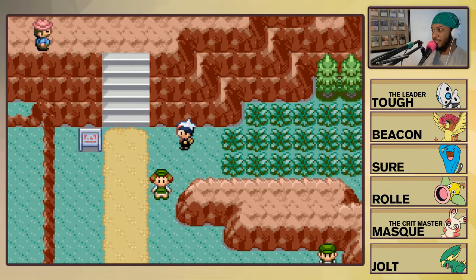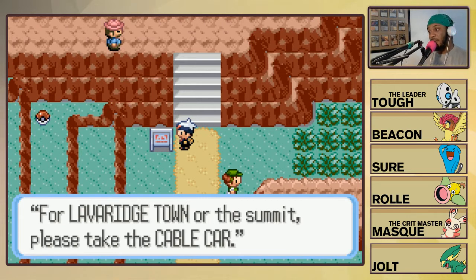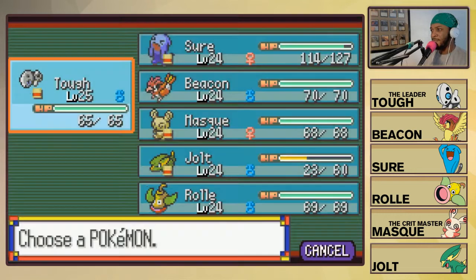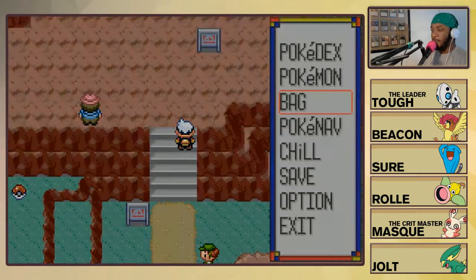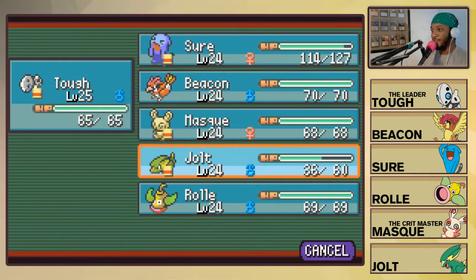Let's see if we can continue up this mountain on this route. This is Mount Chimney - for Lavaridge Town or the summit, please take the cable car. We need to heal Jolt before we get into a situation where we need him and he is not ready.